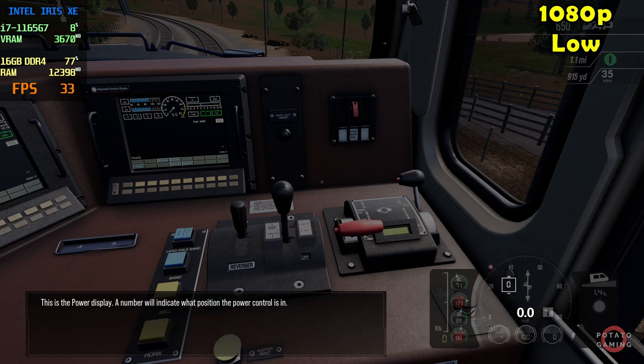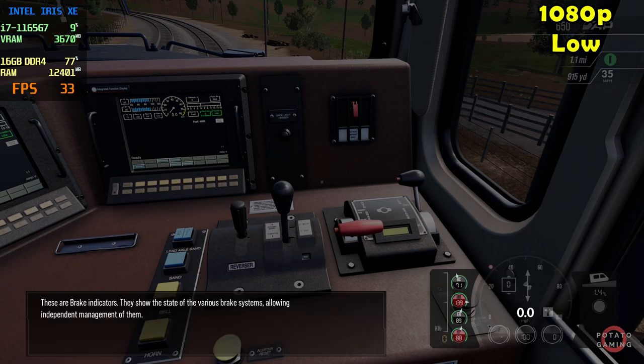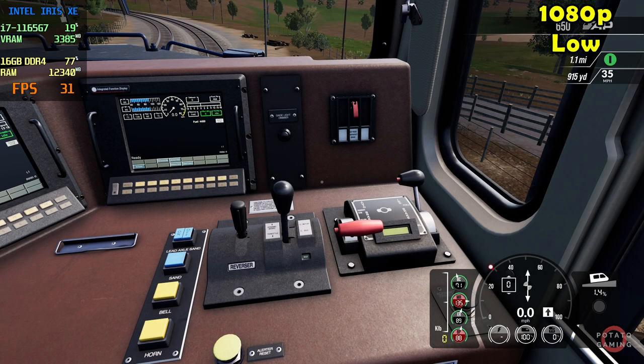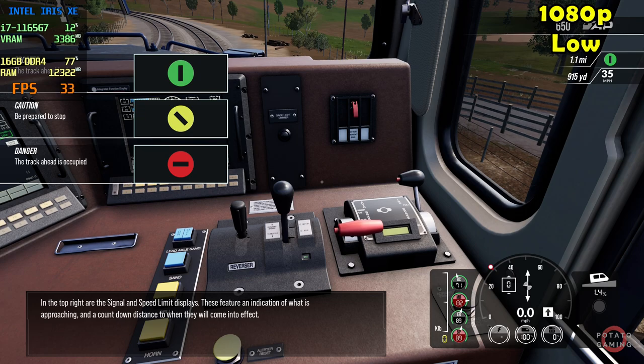This is the power display; a number will indicate what position the power control is in. These are brake indicators — they show the state of the various brake systems, allowing independent management of them. In the top right are the signal and speed limit displays, which feature an indication of what is approaching and the countdown distance to when they will come into effect. Some of these displays can be hidden via the settings menu for a more challenging experience.